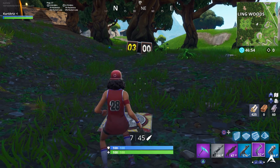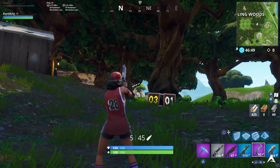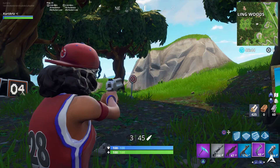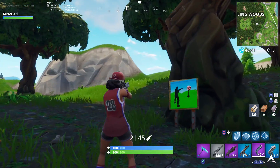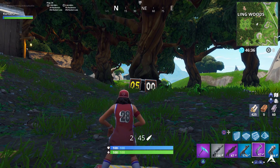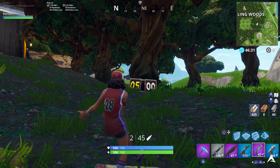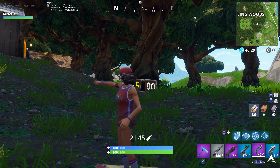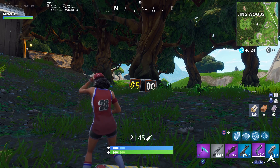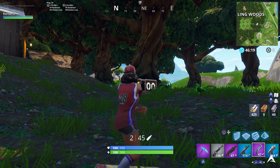For our second location we're going to Wailing Woods — this is more convenient if you're going in a straight line. You're going to go to the southeast end of Wailing Woods near a cabin. As you can see in the gameplay, scout where the pop-up targets are going to be so you're not confused. Get over here, hop onto the platform, put your feet on it, don't move but rotate your character, make sure you have a gun, and clear out the area because other players will probably try to shoot you off while you're completing this.